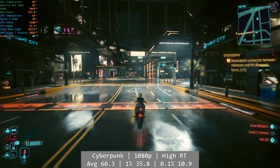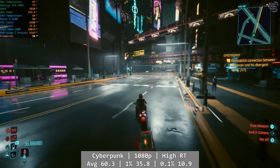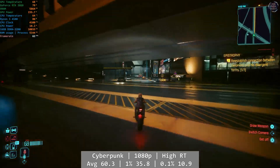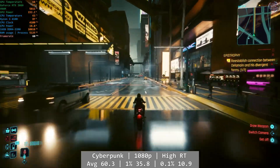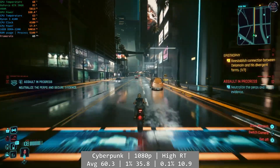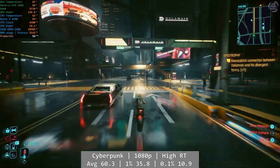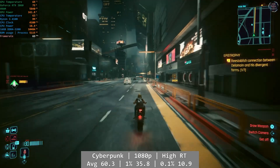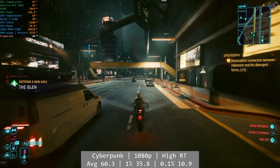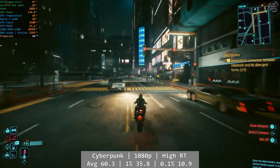Similar can be said for Cyberpunk. On foot you could see above 70fps, but driving through downtown was particularly taxing on the 4100 and it did struggle in parts. At 1080p high and using DLSS, the 4100 did okay and this is more than playable, but keep in mind that performance isn't perfect the busier things get. Average overall performance was 60.3, with percentile figures being 35.8 and 10.9 for 1% and 0.1%. It's not bad, but we're really pushing the £24 processor quite hard here.